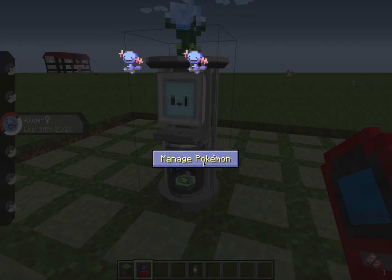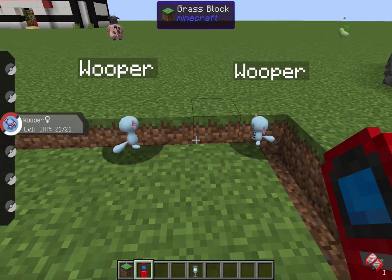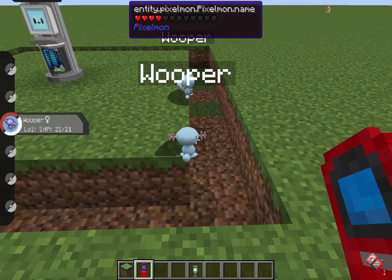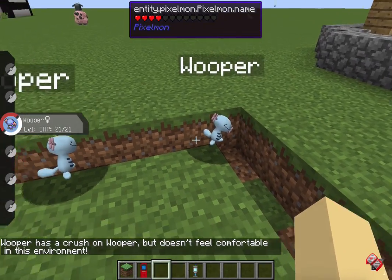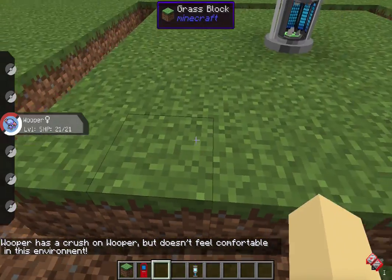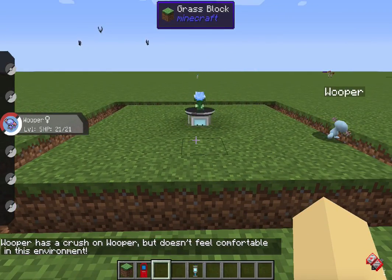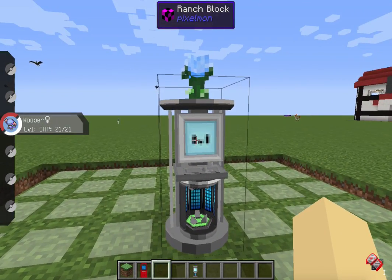Has that worked? Yeah, apparently they're in there — oh yeah, there they are. These will be in here. I think you can click on them. There you go — Wooper has a crush on Wooper but doesn't feel comfortable in the environment. You have to change the floor. You can change the floor and you can put in some hourglasses, which you can get from Boss Drops.